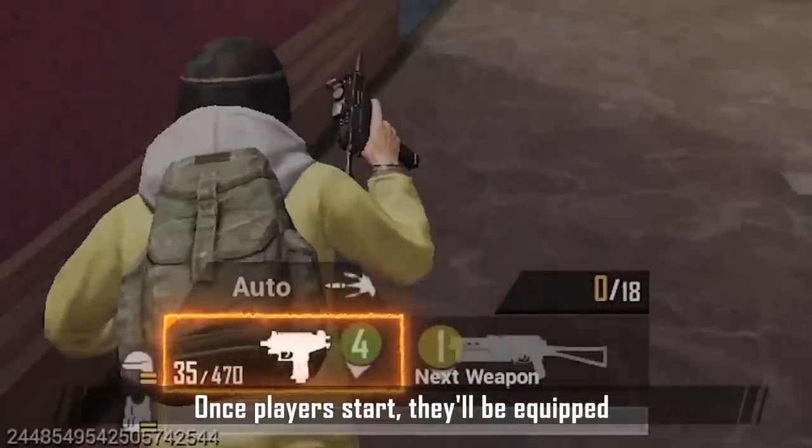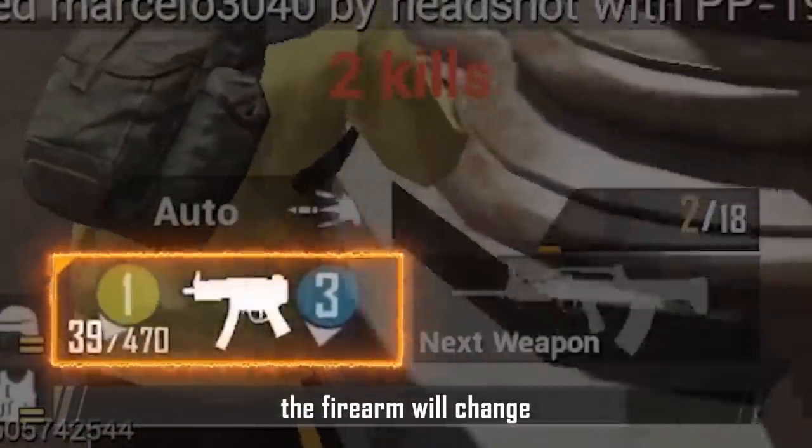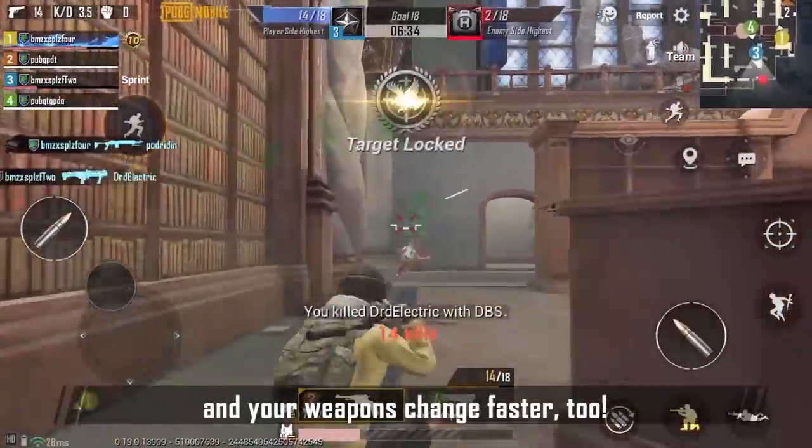Once players start, they'll be equipped with a random firearm. Each time they defeat an enemy, the firearm will change. Check the side display — there will be a preview of the next firearm. Defeat enemies faster and your weapons change faster too.